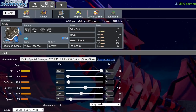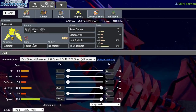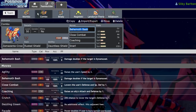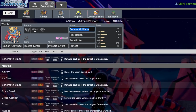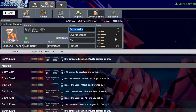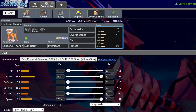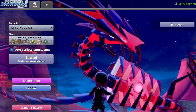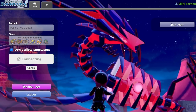We're comboing that with a Focus Sash Regieleki running Raindance, because I think that's a fun little thing you can do. The Rain's going to help out with our two Water types, because we definitely don't want to be hit by a Fire type move. We have a Life Orb Landorus-Therian — a very basic fast set with Swords Dance. And we have an Assault Vest Rillaboom, because one of our worst matchups is Kyogre Hyper Offense, so having Rillaboom around is going to help. Fake Out, U-Turn, Grassy Glide, Wood Hammer with a special defensive set. Let's go ahead and get some losses today.